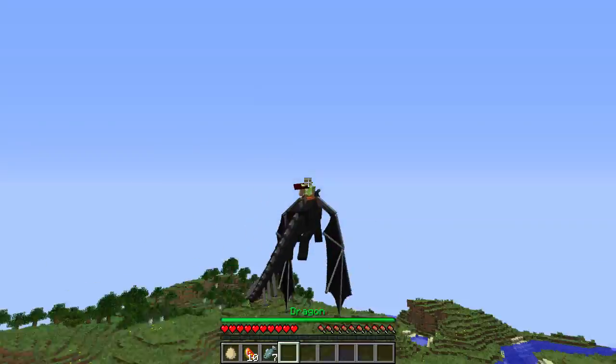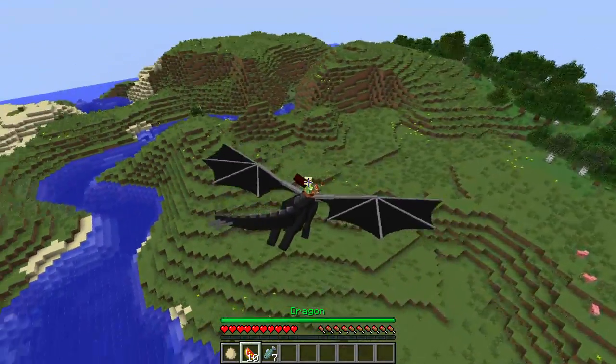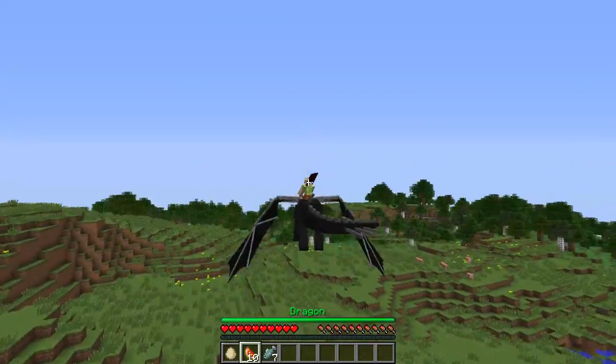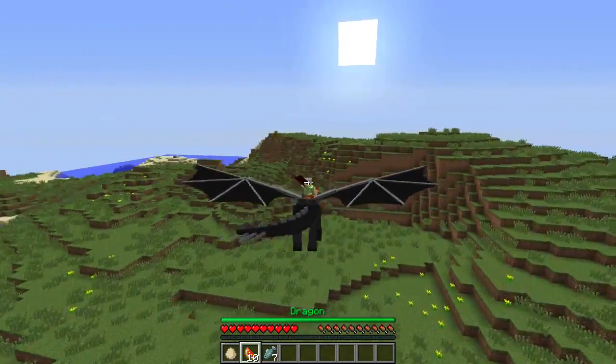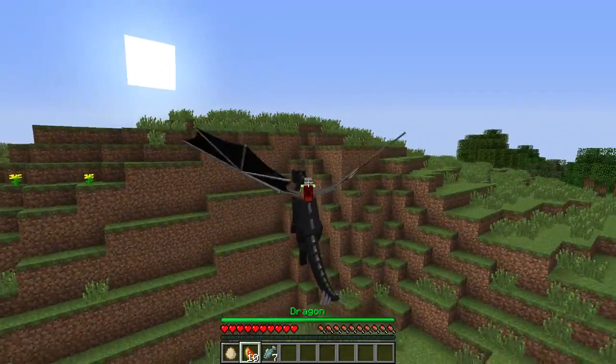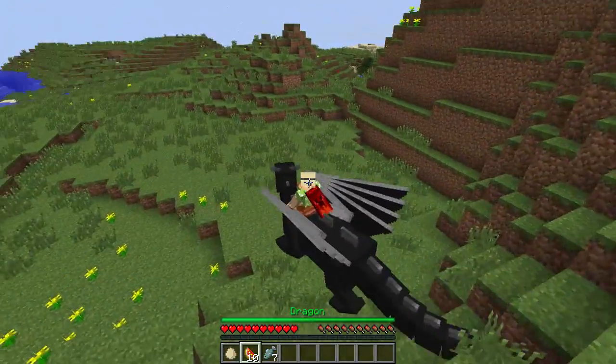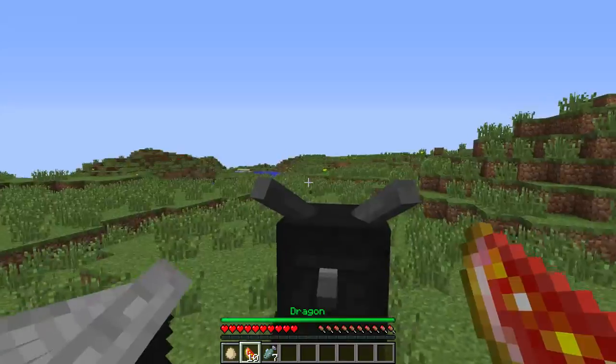And then pretty much after that, it's just you fly wherever you would like to fly. So you can nosedive, you can bring him back up. Now, the reason I got the glistening melons out is because when you're on him, this is what I was talking about with a really nice particle effect. You're probably worried that he's going to fly through the walls like we did ages ago when the dragons were first introduced. But see how he just gets stuck in the wall. Now, if you use a glistening melon, you can actually walk with him. You can walk with your dragon — that is badass.